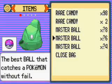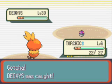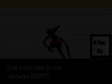I have a level six Torchic so I'm just going to use my Master Ball against it. And that's it — that's how you catch a Deoxys. Thanks for watching everybody.